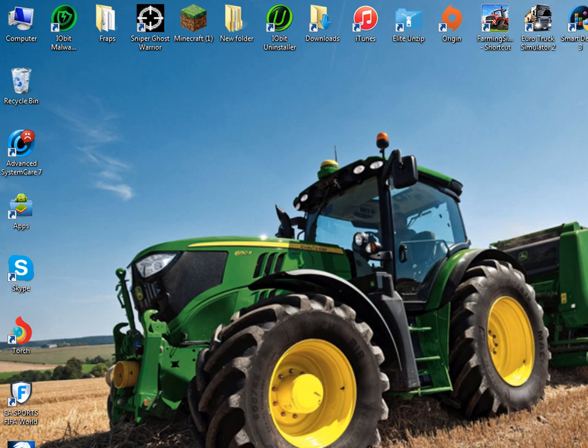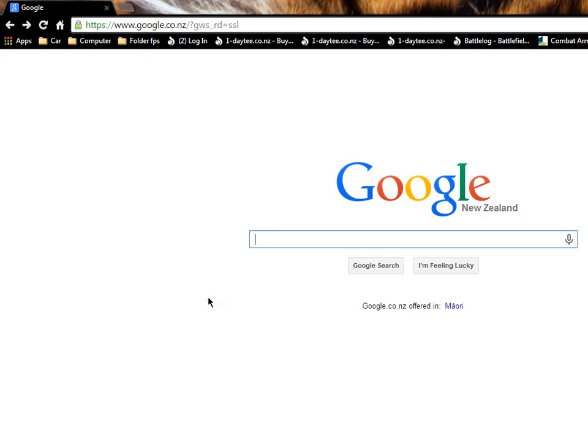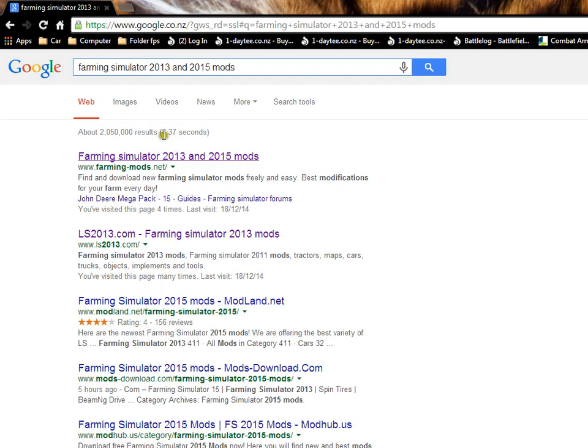All you guys want to do is go into Torch and type in 'Farming Simulator 2013 and 2015' on Google, then hit enter. Here it is — click on the first one that says 'Farming Simulator 2013 and 2015 mods'. Make sure underneath it says www.farmingmods.net.